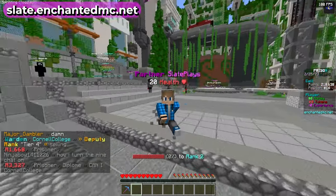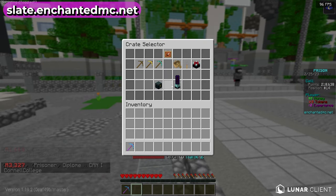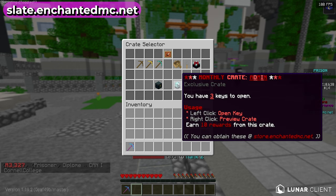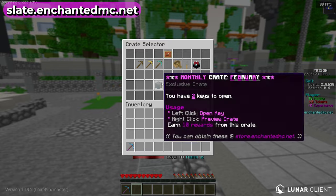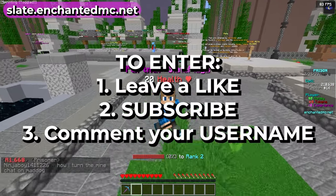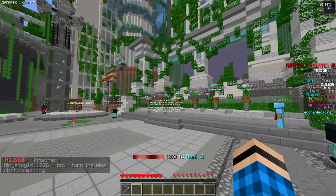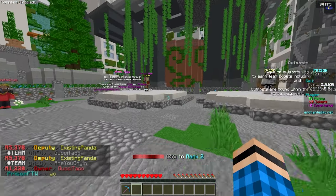This is going to be like episode one as well as a showcase video. Before we get into all of that, if I hit slash crates — we're giving away two things, so there's going to be two winners in this video. We're giving away an admin crate and a February crate, both monthly crates. To enter, leave a like, subscribe to the channel, and drop your Minecraft username in the comments. In the next video I'll roll the winner.